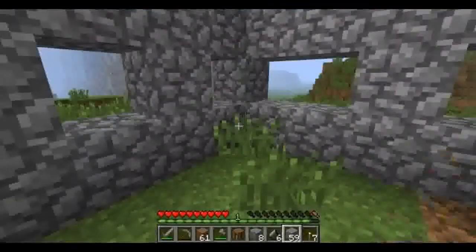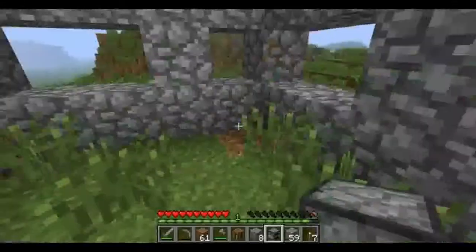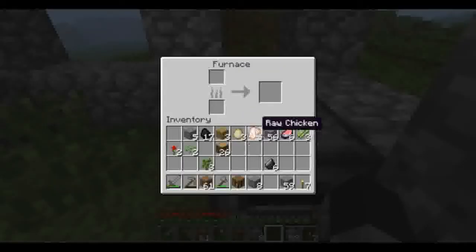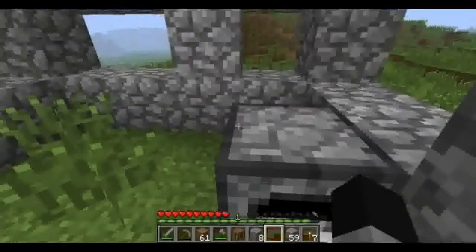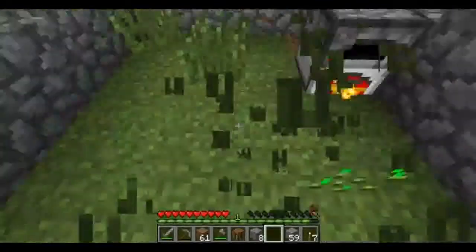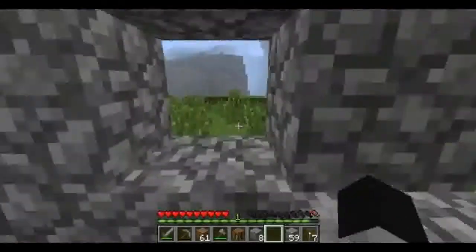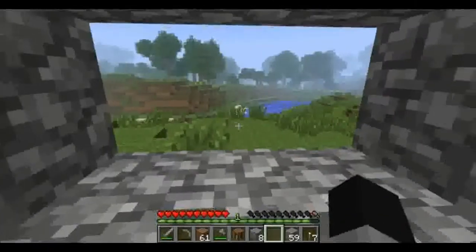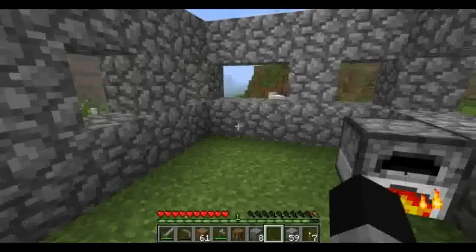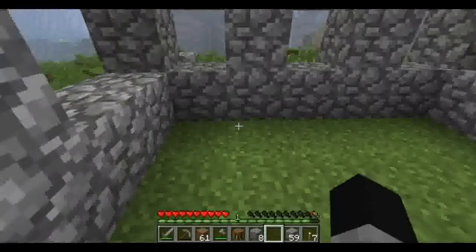We're going to use wood for the roof. But before we do all that, my hunger bar is down, and before I start to starve to death we're going to cook some chicken. We got some pork, and if we had cows we can get ourselves some beef. What I'm going to do next is create a little mini farm — I'll probably do it down by the water. If you use water next to your farms, it makes the soil fertile and things grow better.